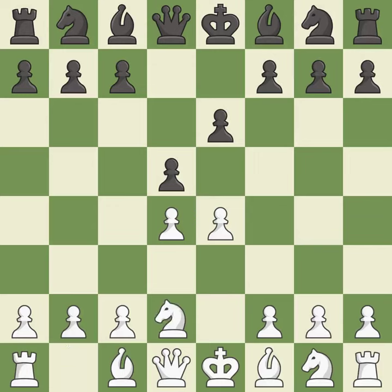Nd2 develops the knight and defends the e4 pawn. Nf6 attacks the e4 pawn and supports the d5 pawn.